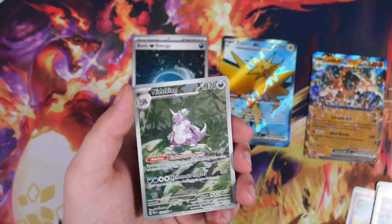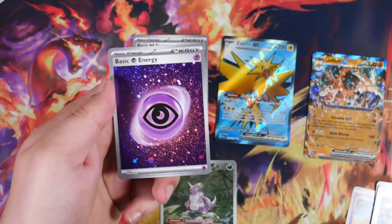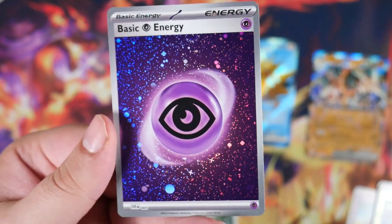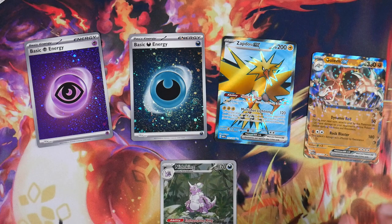Yo, Nidoking! I've forgotten about this one — I pulled this in Japanese as well. And another holographic energy. I'm in love with these holographic energies; I love the old school Cosmo holofoil pattern. Machamp at the end there as the rare. I have two Nidokings now — I'm not too mad about that. That's actually a great card, and one of the cards I'd forgotten I'd pulled before.